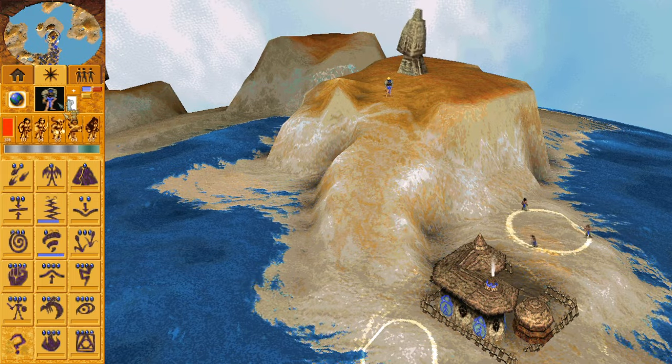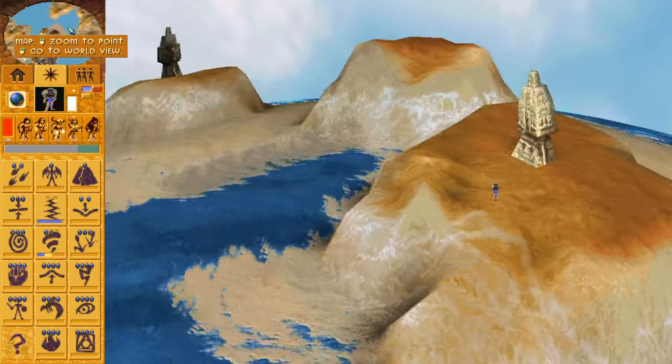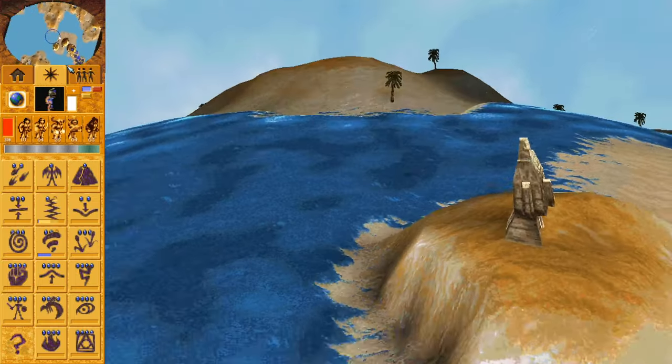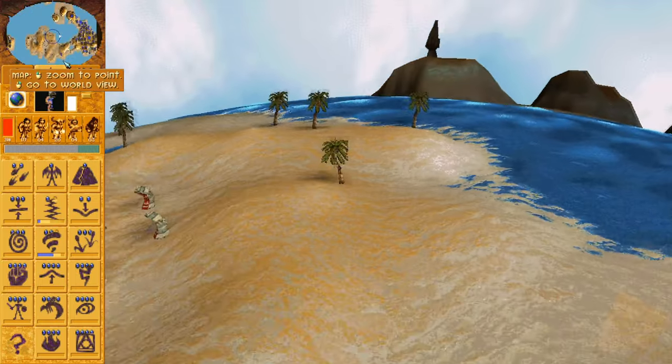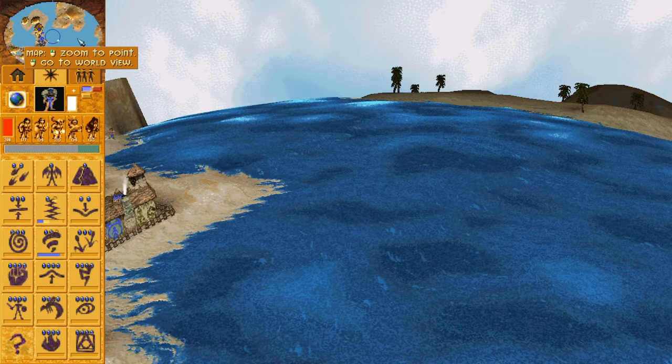First, here we have the minimap. It's not very useful unless you're playing 1.5, where the minimap has actually been fixed and is a toggleable feature. For 1.1 games, just assume it doesn't work. You can accidentally click on it to annoyingly zoom elsewhere though.